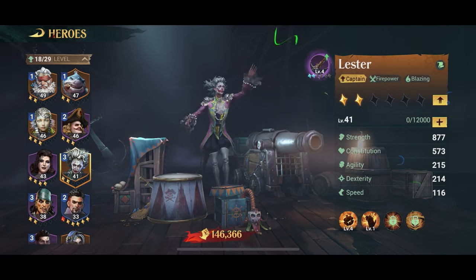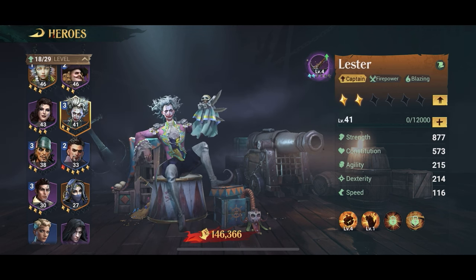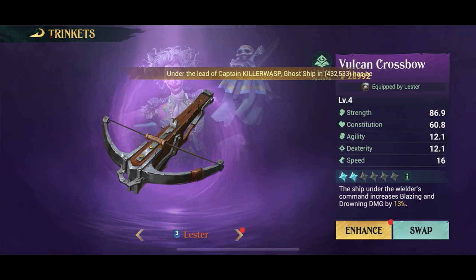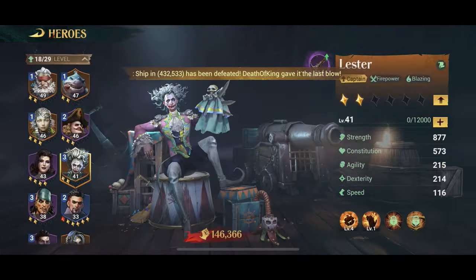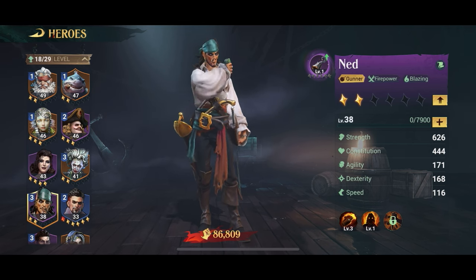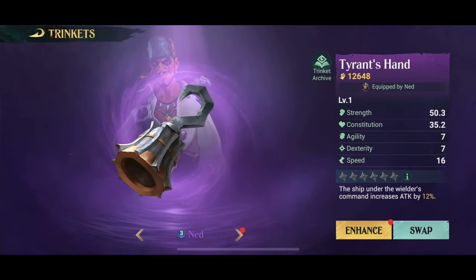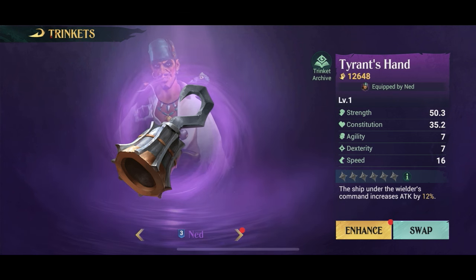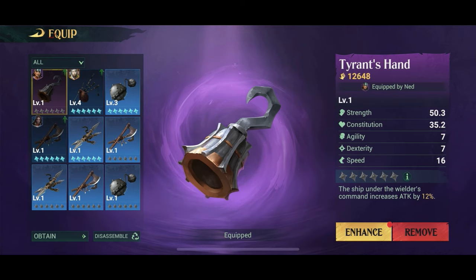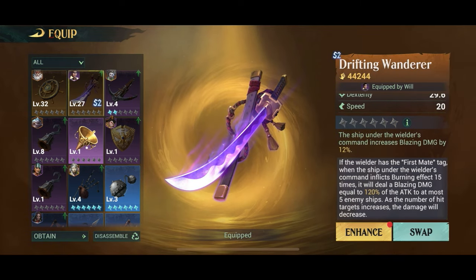Next up, we're going to look at the heroes. We need a captain that has a blazing skill, and Lester seems to be the perfect pick — he's also a legendary captain, so pick legendaries if you can. His trinket also increases blazing damage, so you get stack upon stack of blazing damage — that's pretty much what you need to max out your blazing damage build. All his skills are also blazing damage. Then we need a gunner who also does blazing damage, and in this case Ned is the pick. He's not legendary — he's epic — but that's okay. He doesn't have a trinket specifically for blazing damage, but in the future you might get one. And if you get an even better commander than Ned, you can swap the whole commander out. For now, this is the best one we have that's not in use on other ships.